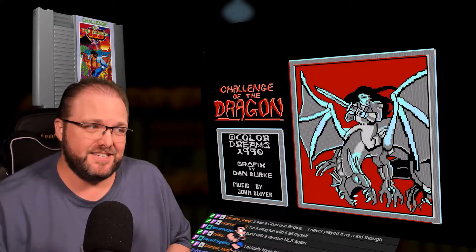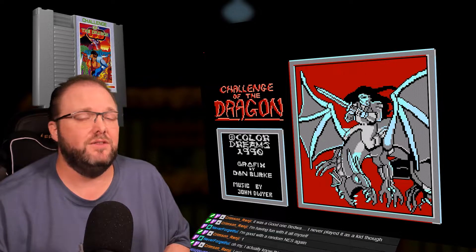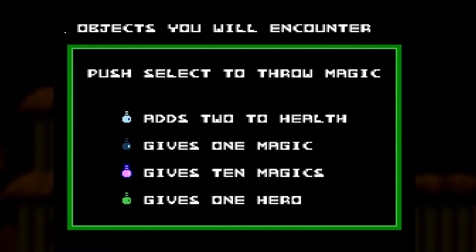This is only level one. My name is Nathan and today we are playing Challenge of the Dragon on our quest to be the first level of all NES games. Objects you will encounter: press select to throw magic, adds two to health, gives one magic, gives ten magics, gives one hero. I hit start.